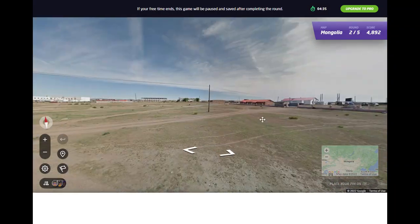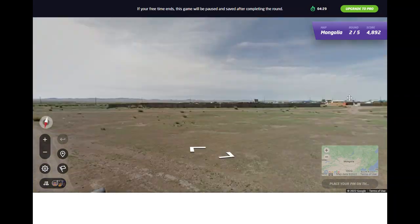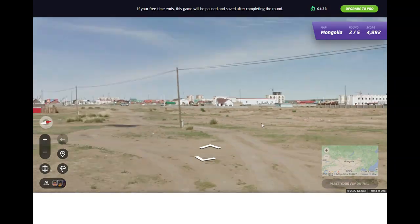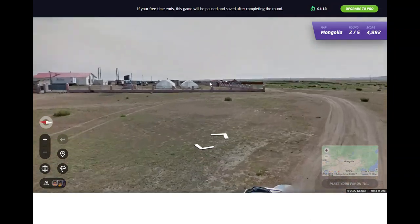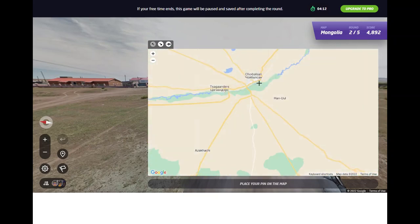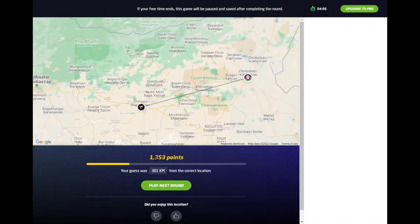Okay, this could be Choibalsan — somewhere around there. It's not too hilly, so it should have some hills over there. Would I go for Choibalsan? I mean it's not quite my Choibalsan vibe but I'm just gonna check it out there. Actually it was Chinggis — some town named Chinggis, that makes sense actually.